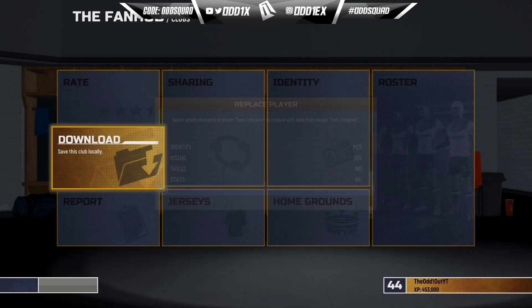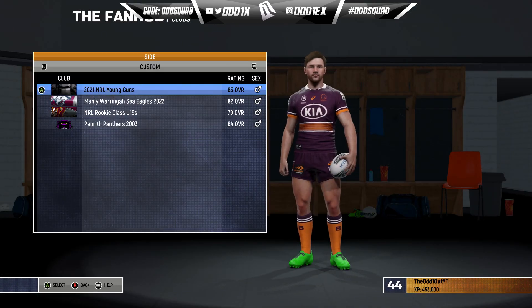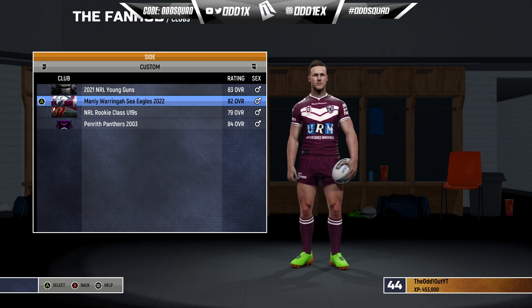I'm going to hit Y. Remember, if you want to keep my stats, go ahead and change skills to 'No Hit Replace.' When you go to Clubs, they should be in your Custom Clubs — and there they are right there.